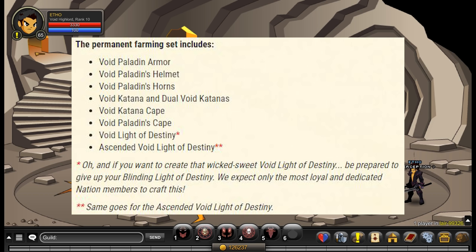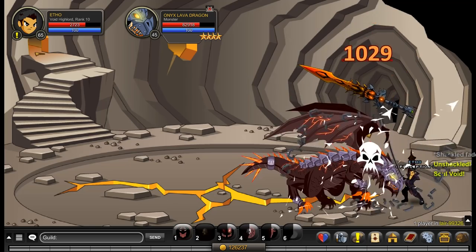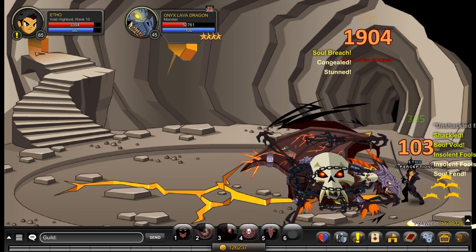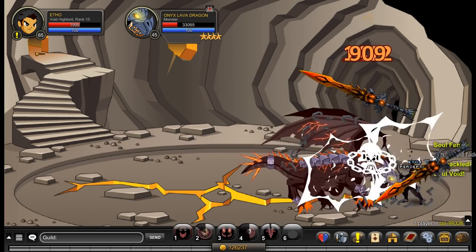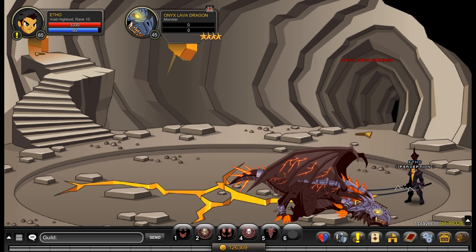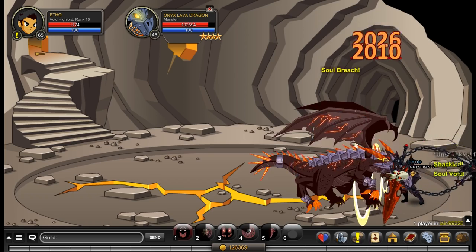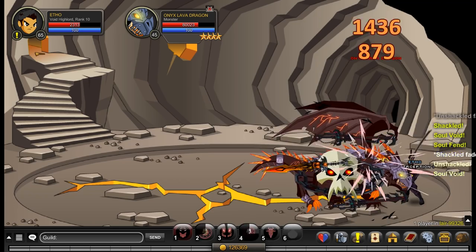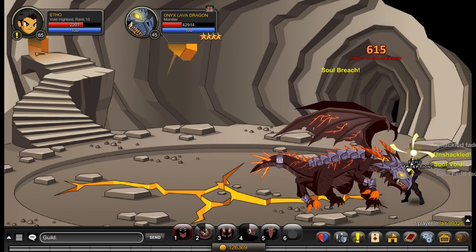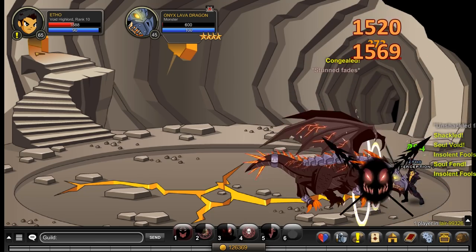A side note about the Ascended Void Light of Destiny — it will probably look identical to the Void Light of Destiny. However, I recommend that you don't turn in your Blinding Light of Destinies to get the Void Light of Destiny, because if you have the Blinding Light of Destiny, you can farm for the original Drakath armor, which requires you to turn that in. If you do turn it in via that method, you can go to the Corrupted Time Travel Fairies quests and farm — not too much, it'll be quite easy — for the Ascended Light of Destiny, which is pretty much a free item once you've got Drakath armor. Whereas if you turn in the Blinding Light of Destiny just to get the Void Light of Destiny, you'll likely never be able to use it again without re-farming it. Basically: turn it in here, you lose it forever; turn it in to get Drakath armor and you'll have infinite Blinding Light of Destinies.